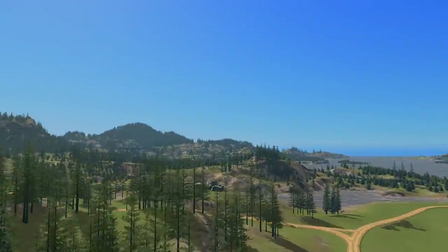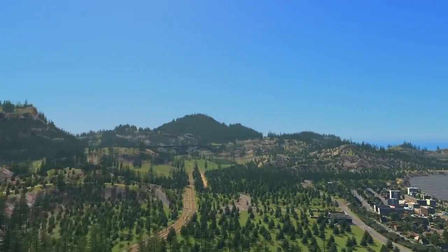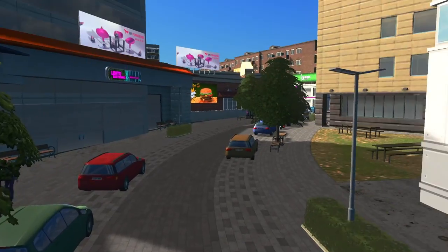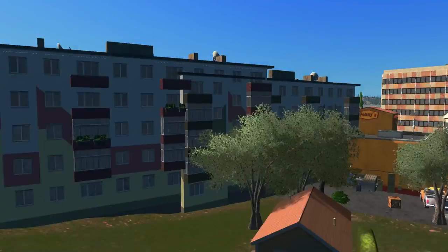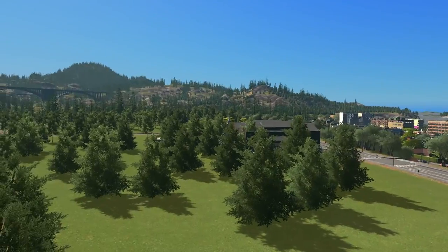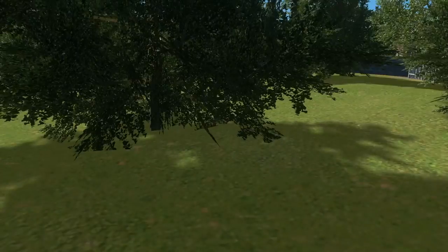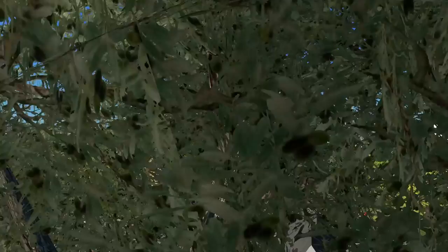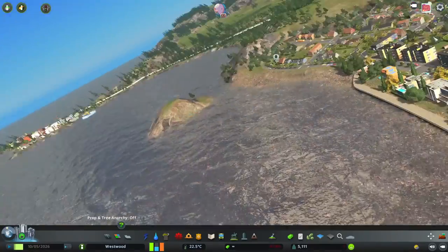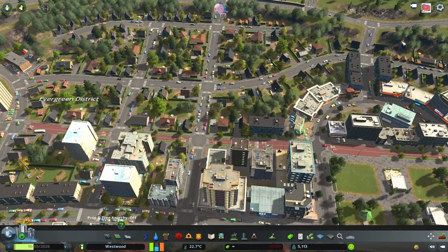You can really go right into your city and have a real look. The difference between this and the in-game camera mode is that if you go near a building, the original camera mode is going to be interfered with and bounce everywhere. But with this one, it really goes anywhere — you can go inside trees, inside buildings. It's a really great tool. To exit it, just press Tab.